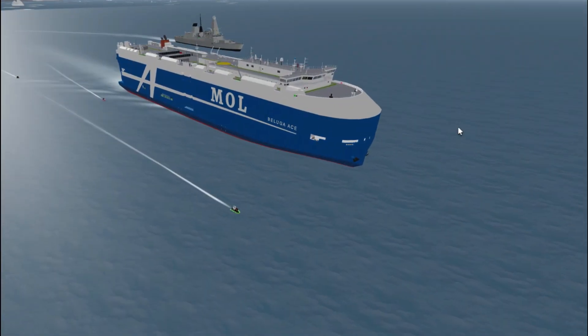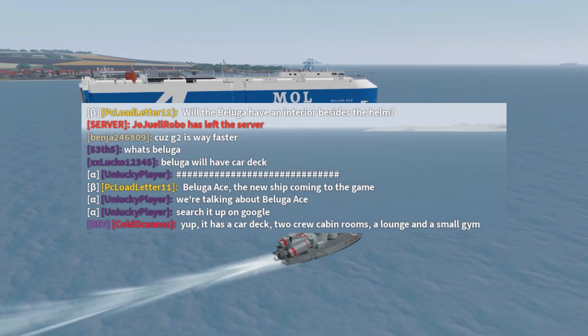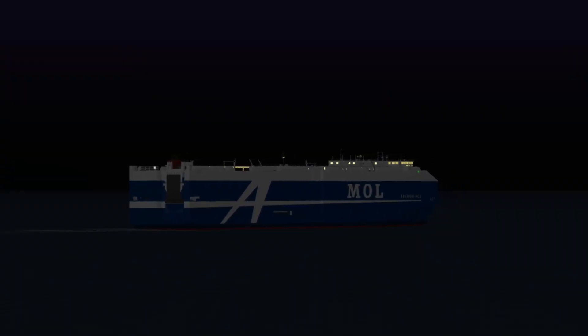When the Beluga Ace is added in update 45, there will only be a bridge and a car deck. However, when I had a conversation with Cold many months ago, he told me that two crew cabins, a small gym, and a lounge were all planned to be added. This is what the horn sounds like.